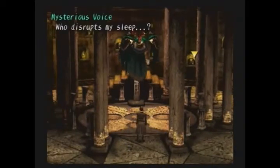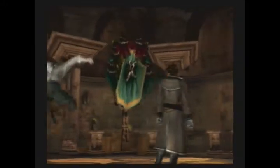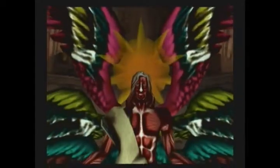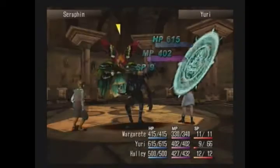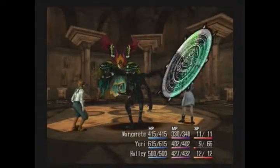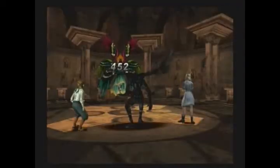We're back and now we're going to go fight this boss that's down here. What the heck is that thing? It's really strange. 'Who disturbs my sleep?' Look at this thing - we gotta fight zombie Jesus! What other game are you gonna fight zombie Jesus? I'm going to use The End on this guy. It's freaking Jesus. I always thought this was a weird battle - why am I fighting zombie Jesus?